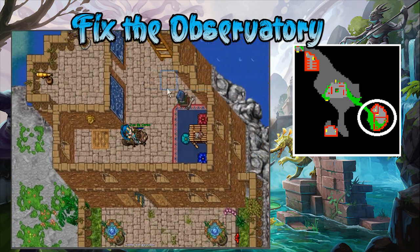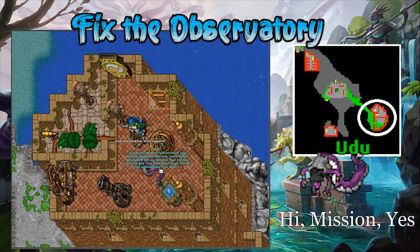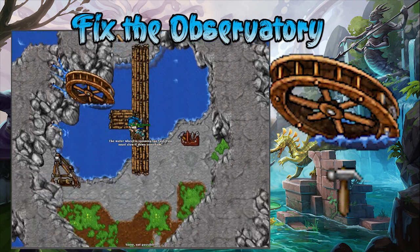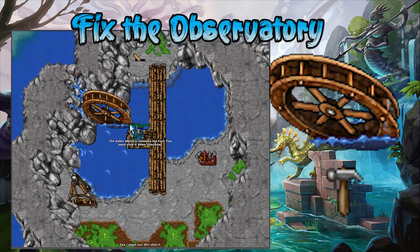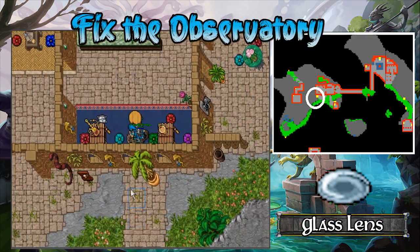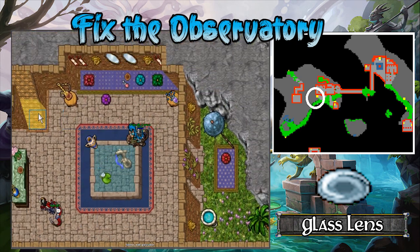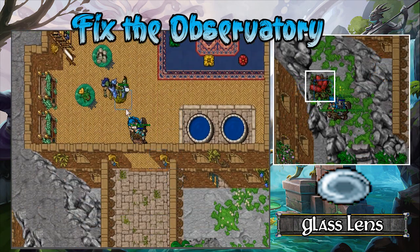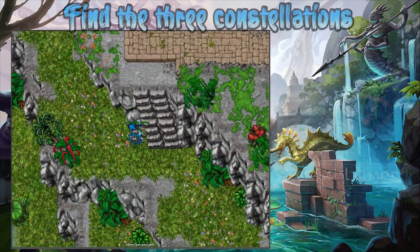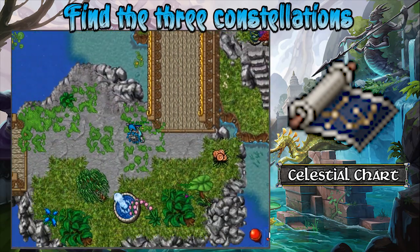Then go to the observatory south east of the carpet in the mountains. In the top floor you will find Udu. Ask for a mission which consists of going to the bottom floor and fixing the water wheel. Use the lever north of it and then use the hammer on the wheel. After that, report back the mission. Next up will be to bring her a glass lens — this is near the palace in the mountains. Follow the path until the stairs and go up 3 times to find a nest. Click on it to get the lens and bring it to Udu. She will then give you a celestial chart to be used in 3 different spots.